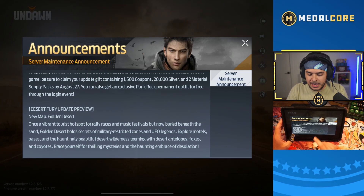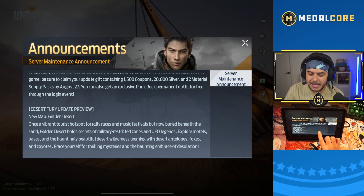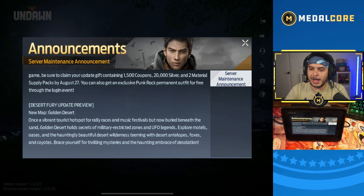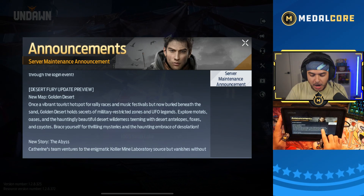Once in the game, claim your update to get 1500 coupons, 20,000 silver, and two material supply packs by August 27th. There's also a permanent outfit for free — the outfit we've seen in game, it's a full outfit with a backpack. Super sick. Thank you Undawn for giving us permanent outfits.